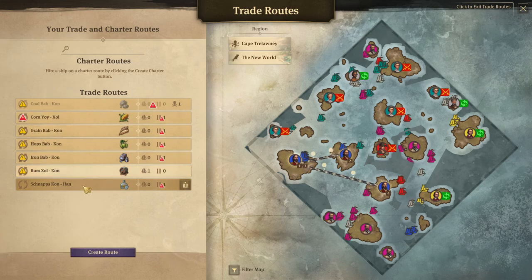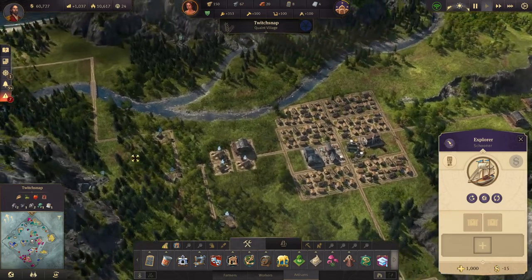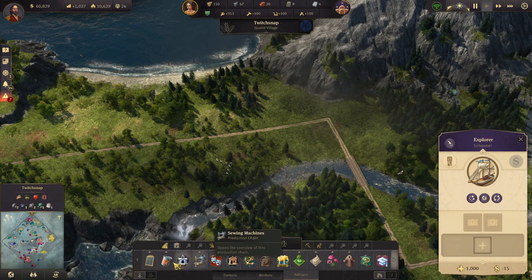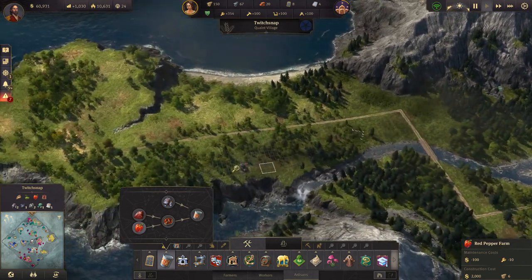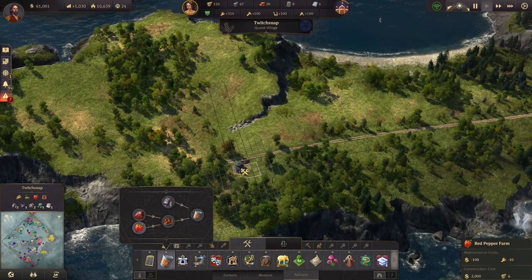All our ships are paused at the moment because Maggie decided to be a pain. We need to do some red pepper farming, so let's do that.